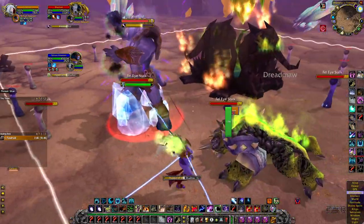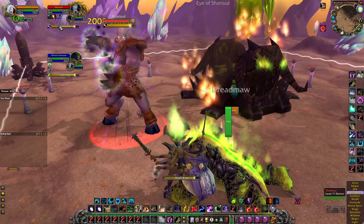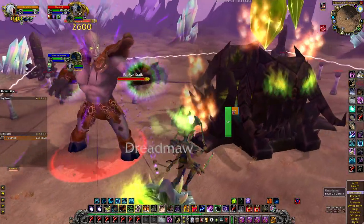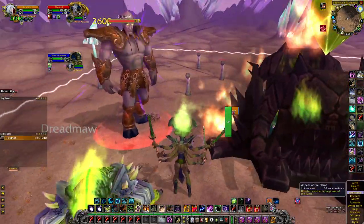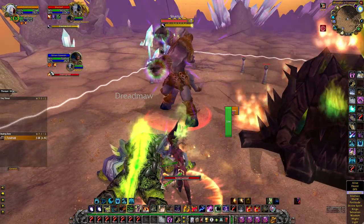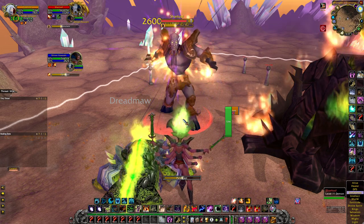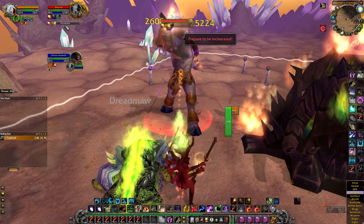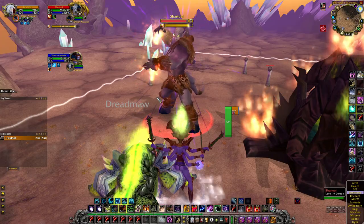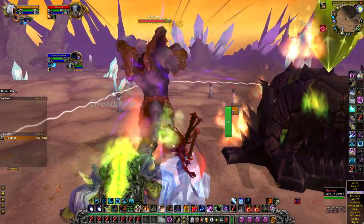I'm going to delete those adds — Death Blast to consume the Siphon Life, reapply Siphon Life, get one more Shadow Nova in there. Hop back to Fire and keep stacking Flame Buffet. Got the debuff — remove it. When he doesn't Immolate he likes to follow up with an Incinerate. You see an Immolate coming, there's a good chance Incinerate follows and we want to reflect that.